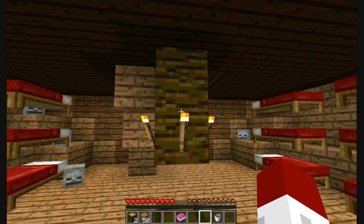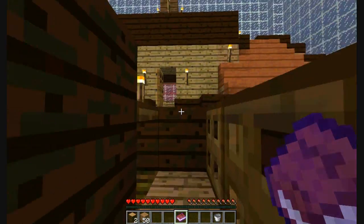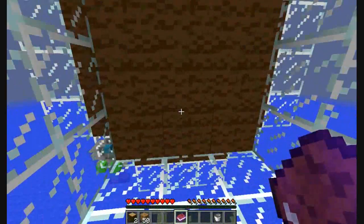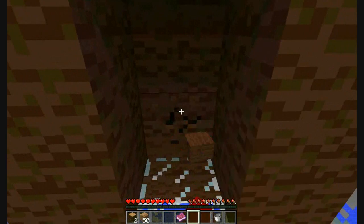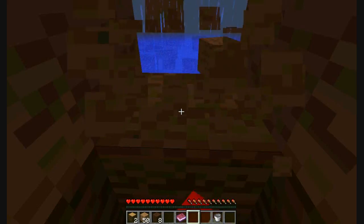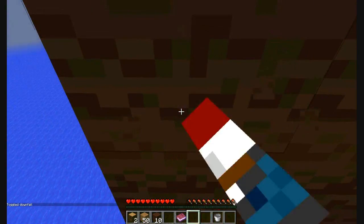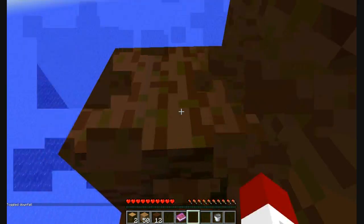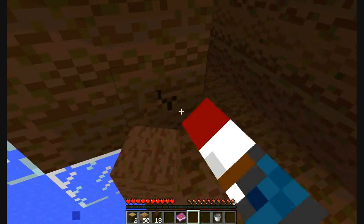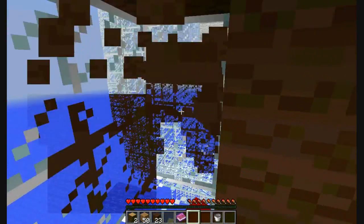The next step is to make a cobblestone generator, so we need to get the water. Let's go up here and get this stuff. We should grab some of this wool too — it represents the cork, as you can probably gather from the shape of the bottle. I'm going to toggle off the rainfall to keep this video lag-free; that's not part of the map and I'm not cheating. Also, you do not want to fall down there — that will lead to bad stuff.